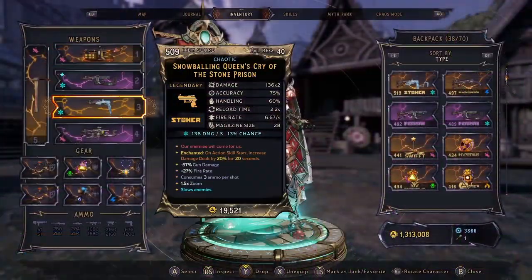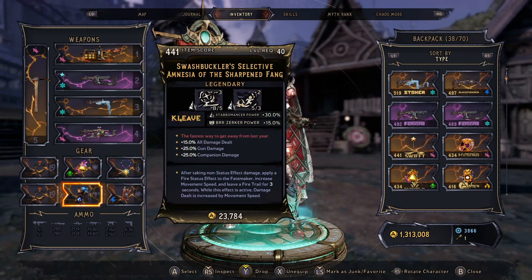Let's take a look at the class item first. This is the Swashbuckler's Selective Amnesia of the Sharpen Fang. Basically, you want to look for the Selective Amnesia. This is one that most of us just discard — we sell it to the vendor, we leave it on the bunny floor. We don't take it, because it says after taking non-status effect damage, you apply a fire status effect to yourself, increasing movement speed, and you leave a fire trail for three seconds. While this effect is active, damage dealt is increased by movement speed.